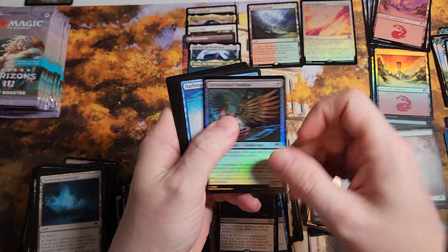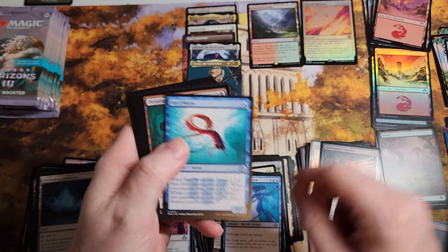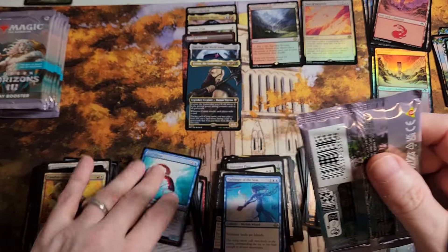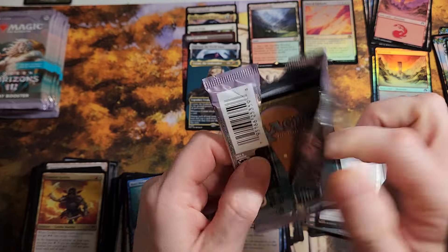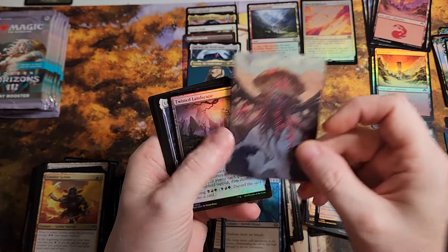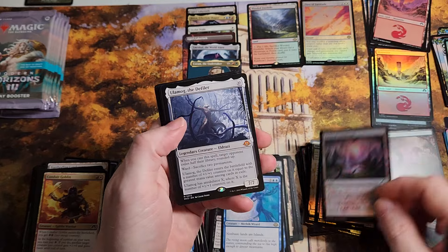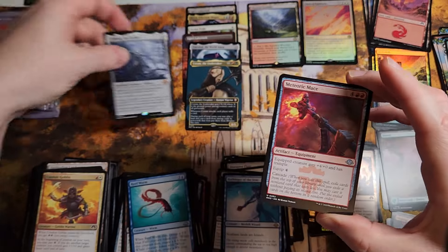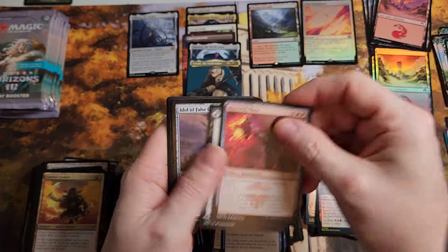I'm making one hell of a mess on the floor over here with these packs. Ooh, Harbinger of the Seas — nice rare. Can I get a couple more Eldrazi please? I know it's gonna make the box get awful expensive but I really don't care — numbers are already way off the charts. There's the new log. All the Eldrazi in one box — hey, whatever.